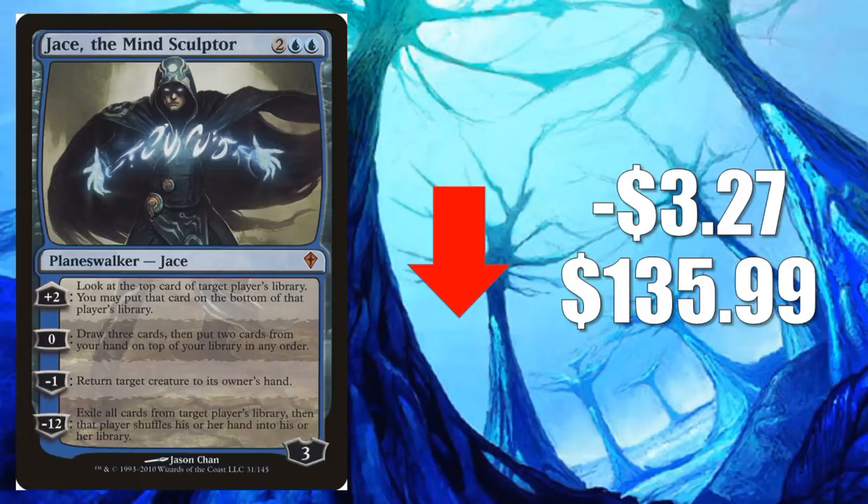Number 3, speaking of normalization, Jace the Mind Sculptor from Worldwake goes down $3.27 to $135.99. This card got crazy recently — it was spiking big time. It's losing some of that spike value now, but it is still coming in higher than where it started a few weeks back. This is a huge control card for Modern, Legacy, and Commander as well. This is even seeing a little sideboard play in those Izzet Phoenix decks in Modern, so that's worth noting too.